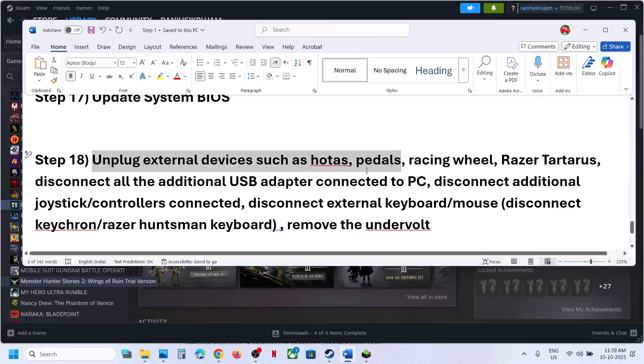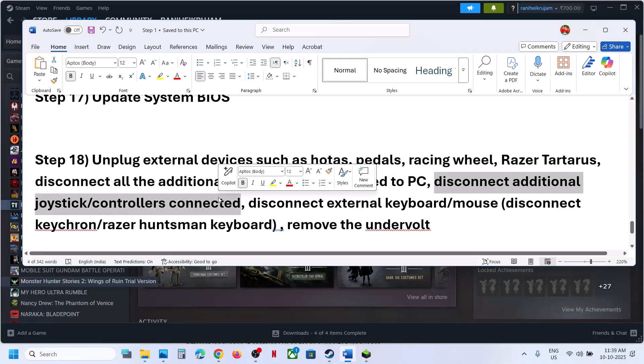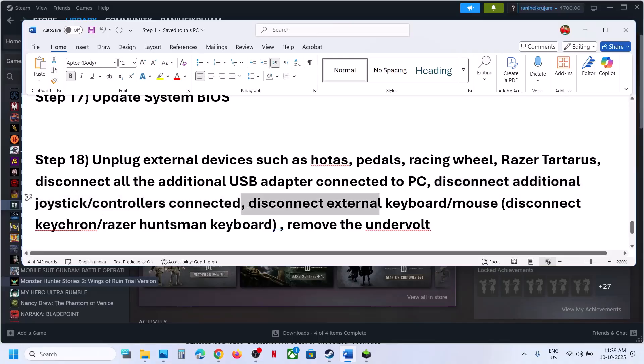Unplug all external devices you are not using: HOTAS, wheels, pedals, USB adapters, extra controllers, controller dongles. Also disconnect external keyboards and mice — such as Razer Huntsman or Corsair keyboards — and their dongles. Relaunch the game. If you have undervolted your CPU or GPU, remove the undervolt and check.